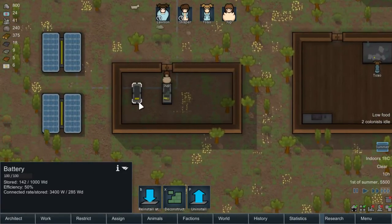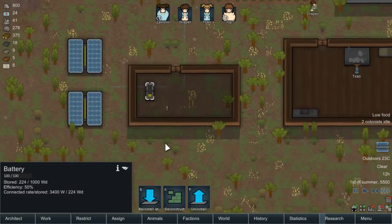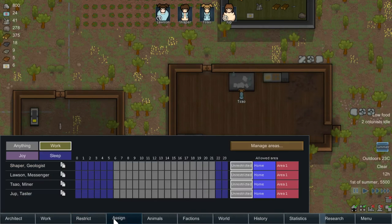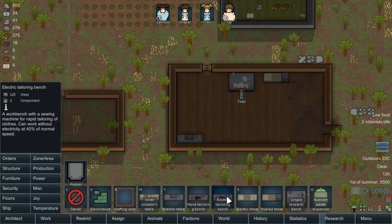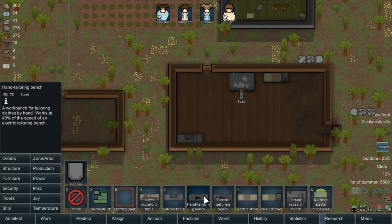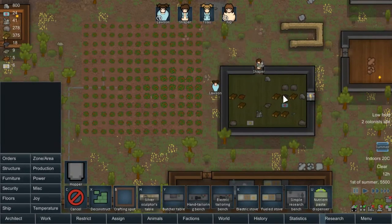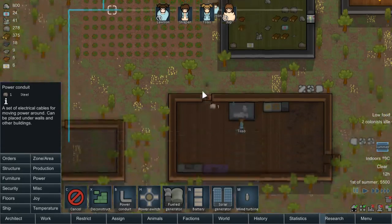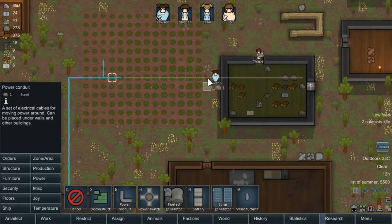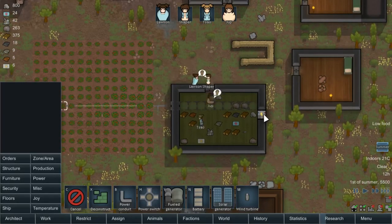Let's deal with one and see what happens. We got food, we got the butcher. We do need a tailor if we want to get Jump some clothes. Because we have electricity now, we can set up an electric tailoring bench. But we also need to worry about our food spoiling, so let's move some of our power. Actually, quicker just to go like that. We'll now be able to cool this room off and make it refrigerated.